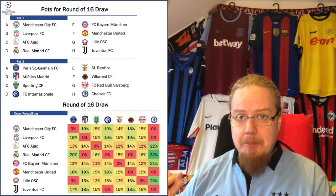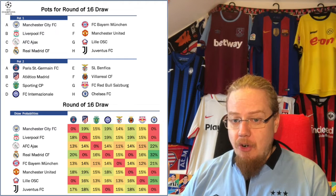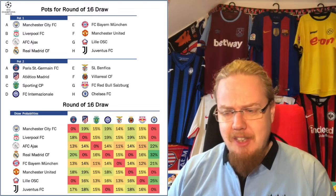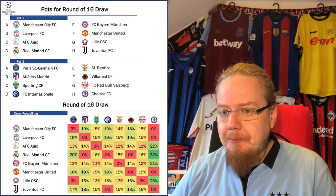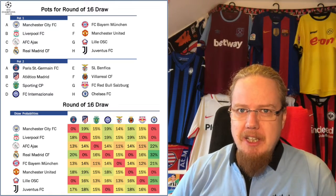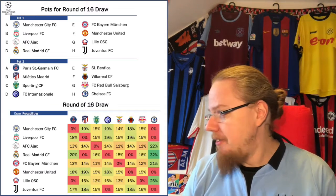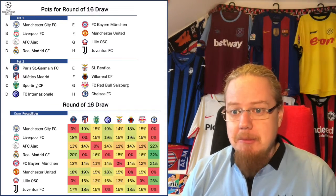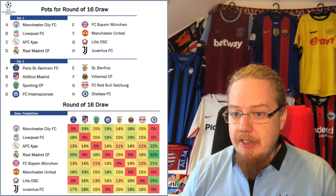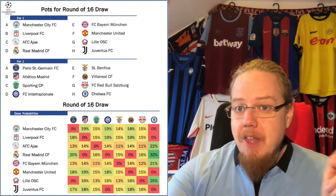From an Austrian perspective, Salzburg would probably prefer not to play Ajax, though Ajax or Juventus seem the most manageable opponents if they're to advance — they are ranked outsiders. Interestingly, Ajax is the least likely opponent, and yet Ajax is the team against whom Salzburg made their name by beating them in two legs rather convincingly — I believe that was 2014. For Salzburg, an English opponent or Real Madrid is actually the most likely outcome.